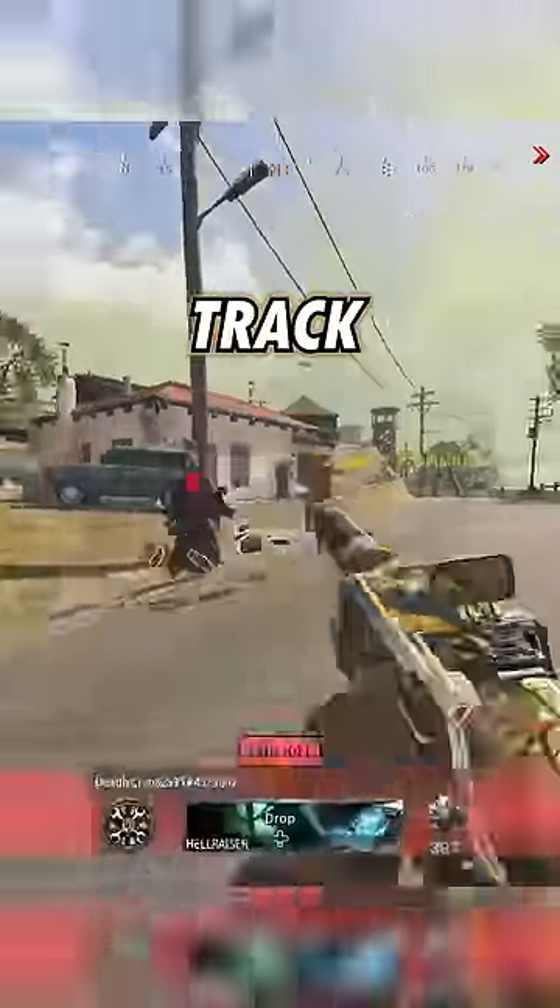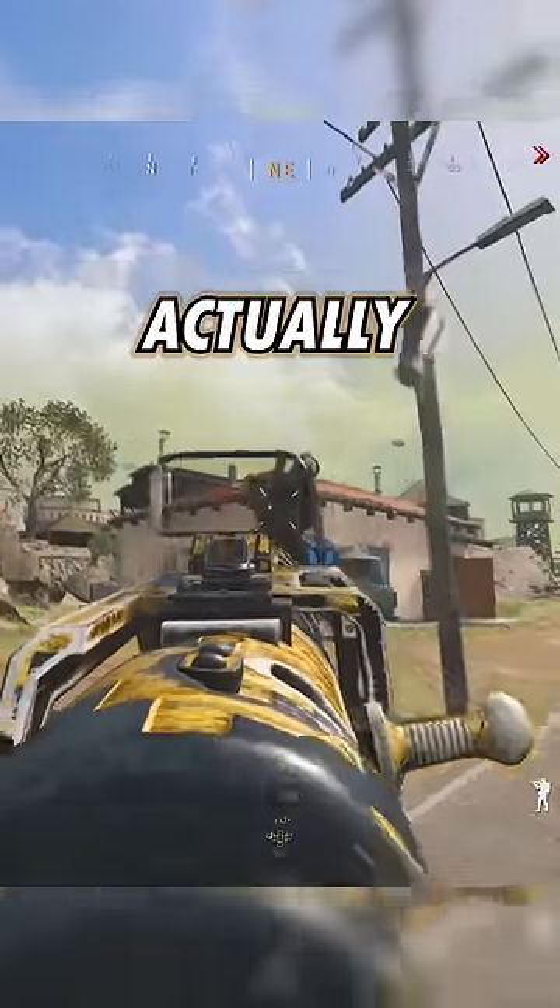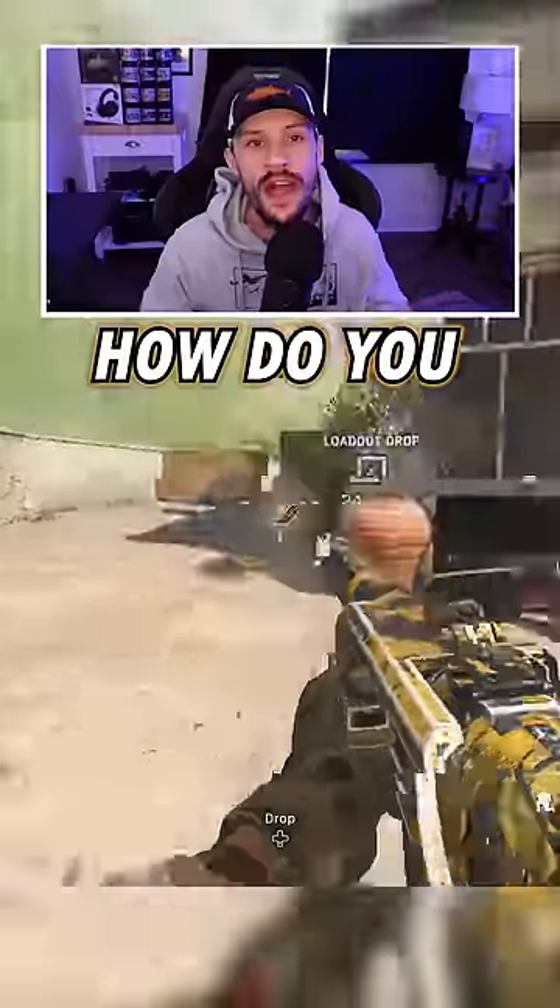Notice how in this clip my crosshairs track this enemy as I'm shooting. See how they aren't actually centered in the scope? So how do you actually do that?